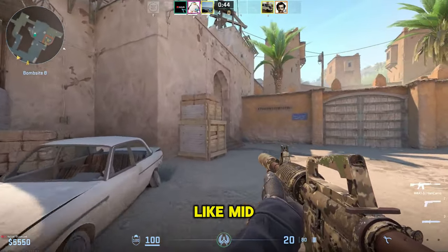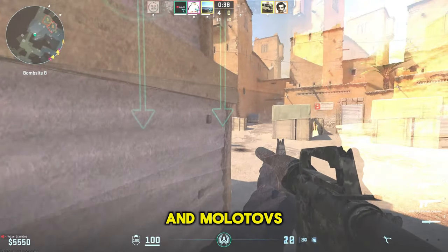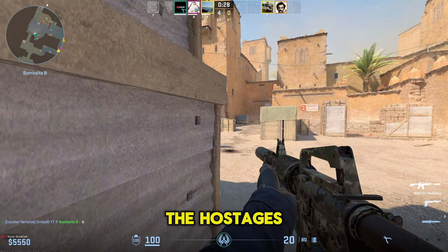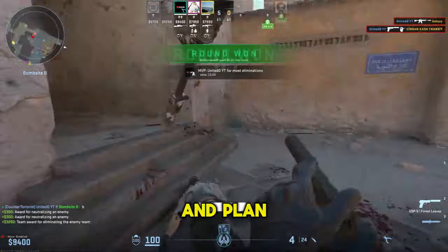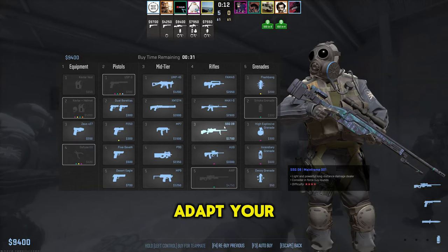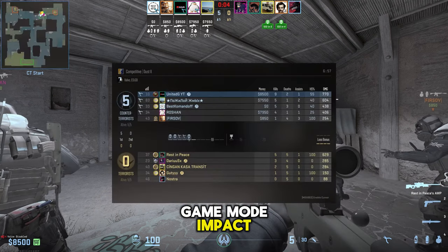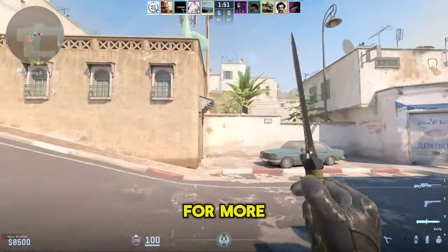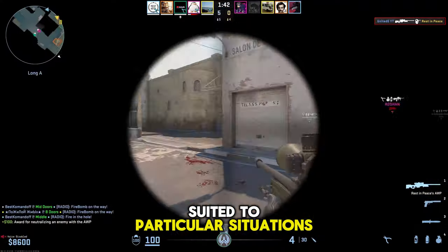Control the map by dominating key areas like mid on Mirage or Banana on Inferno to control the team's movement. Coordinate with your team using smokes, flashes, and Molotovs to execute or defend against site takes. In hostage maps like Office, Terrorists guard the hostages while Counter-Terrorists plot their rescue. Understand the layout — know where hostages are located and plan your rescue or defense strategy. Timing is key: coordinate your movements and utility usage to distract or disorient the enemy. Be ready to adapt your strategy, switching from stealth to aggression depending on the enemy's positioning and your team's needs. Each game mode requires a different approach: Competitive mode demands teamwork and strategic depth, while Casual allows for more individual experimentation and learning.